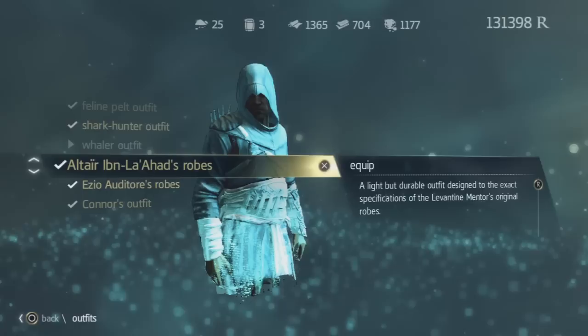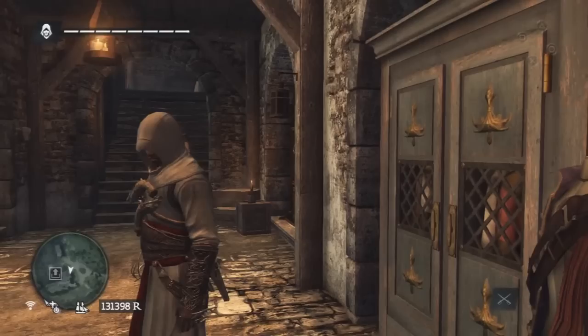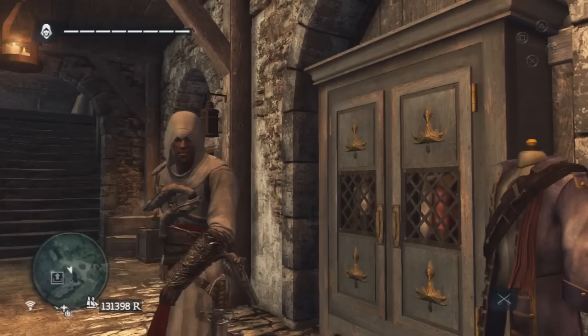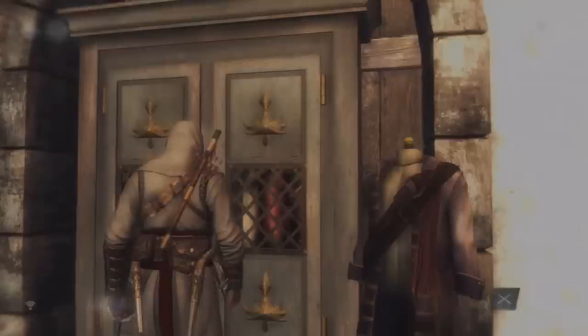Moving on to the previous Assassin's Attire — Altair's Robes. I'm not entirely sure how you get this, but you automatically get it if you played Assassin's Creed 1 and have save data on your system. This is what it looks like — pretty basic, pretty Assassin-y.